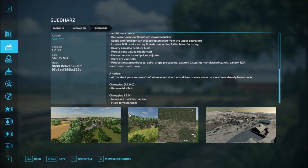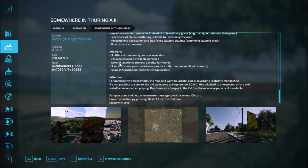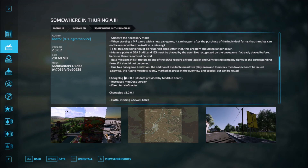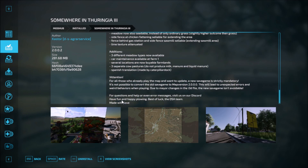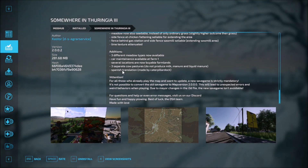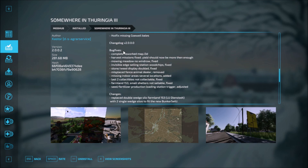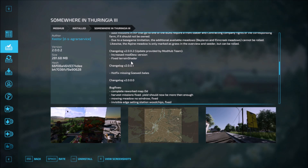That's Sudaras. Then we have Summer and Turinger — looks like the same there as well. Change log two has changes listed here that you can read through. Then there are some bug fixes in change log 2.0.0.0, and change log version 2.0.0.2: increased mod desk version, fixed terrain shader, and a hotfix for missing bales. That's Summer and Turinger.